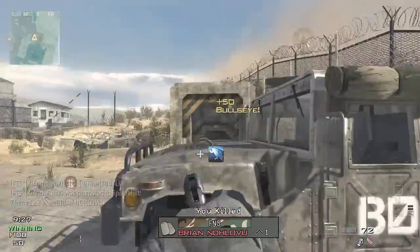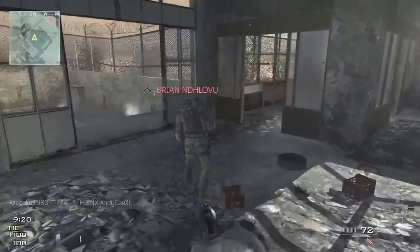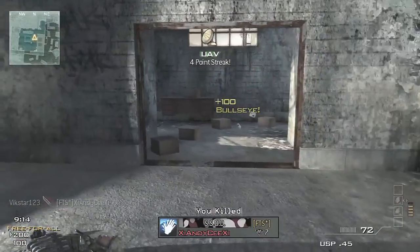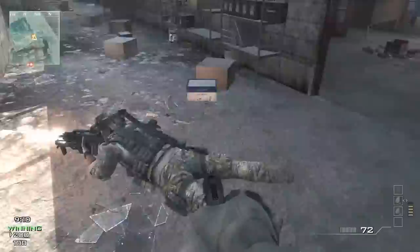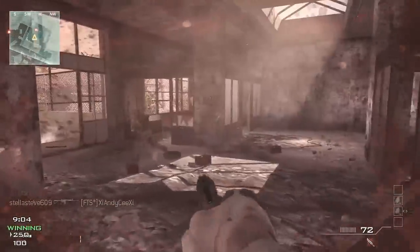I'm going to share a few tips in case you ever feel like going throwing knife only and want to show off a bit. First, I'll talk about the class I'm running. We have Scavenger to resupply throwing knives, and my Perk 2 is Quick Draw Pro so I can quickly throw those throwing knives and stun grenades.